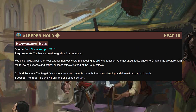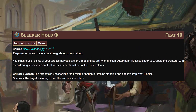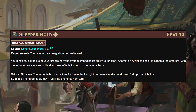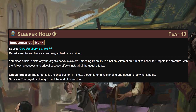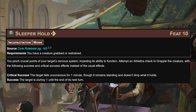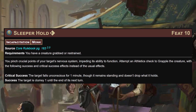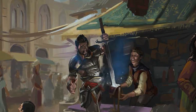At level 10, sleeper hold: for one action, attempt an athletics check to grapple a creature you already have grabbed or restrained. On a success the target is clumsy 1 until the end of its next turn. On a crit success the target falls unconscious for a minute, though it remains standing and doesn't drop what it holds. I'm pretty sure you can set them down if you want to - if they're out for a minute, or just wolf fang fist them to death, your call.